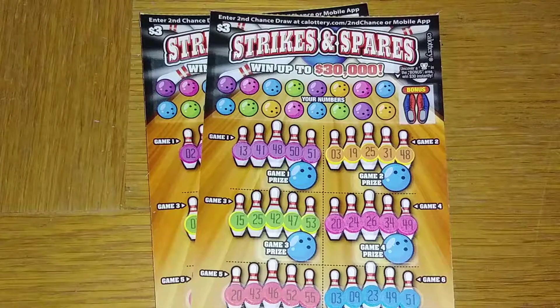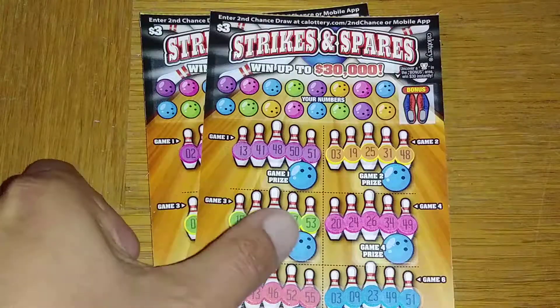Hey folks, Jay Sarge here. Got me a brand new ticket and I'm going to show you how to play it. It's called Strikes and Spares, California Lottery.